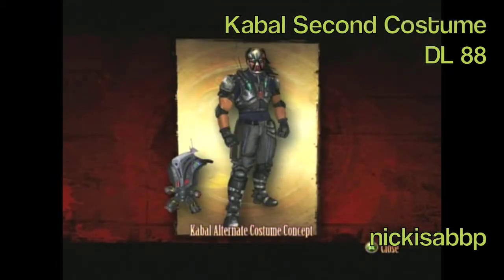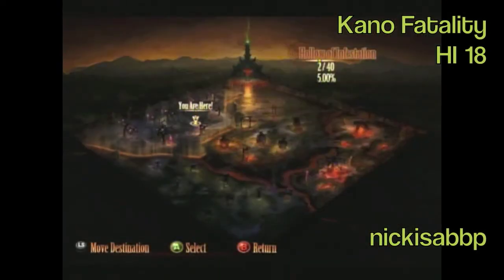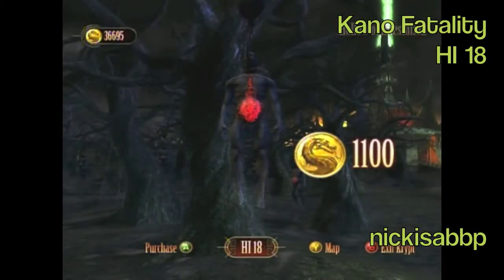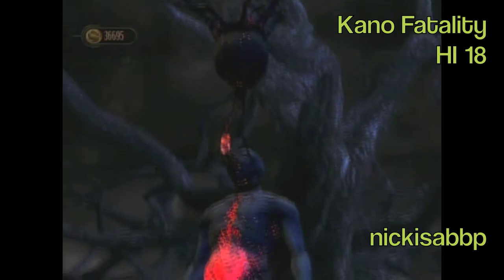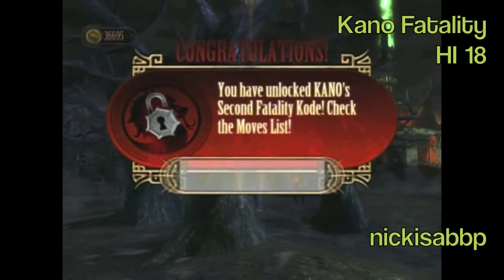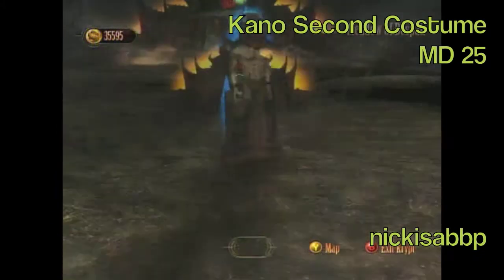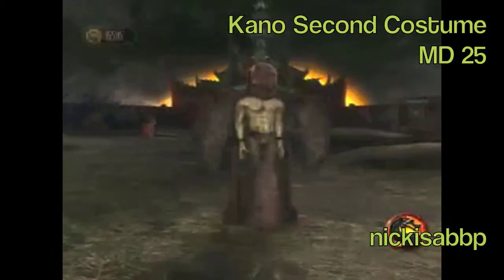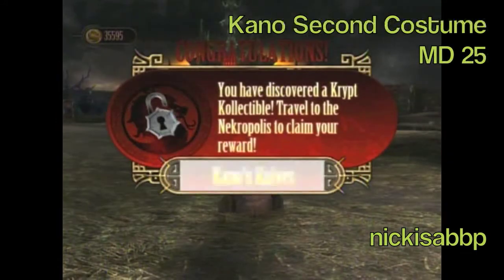You might want to stock up on a lot of MK points when doing this, because there's a lot of stuff you have to buy that costs around a thousand MK points. Kano's second fatality is in Hollow Infestation number 18. I never really use Kano so I don't know what this one is, but hopefully it's good — it's called Eat Your Heart Out. His second costume is in Meadow of Despair number 25, and it cost 1,200 MK points. These things are pretty expensive.